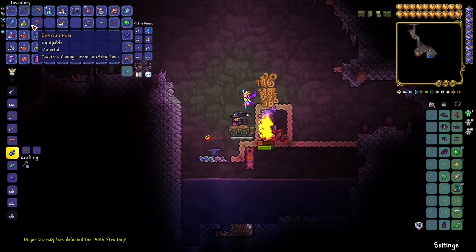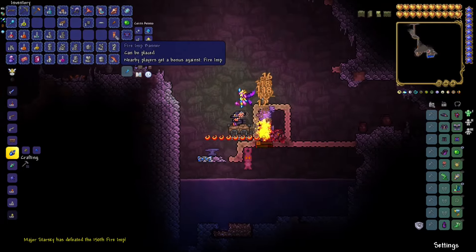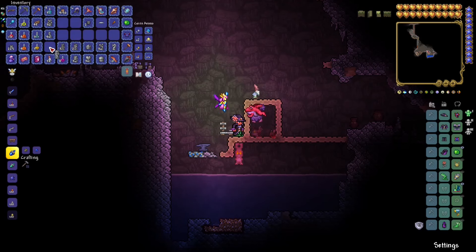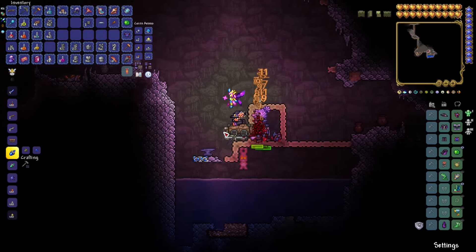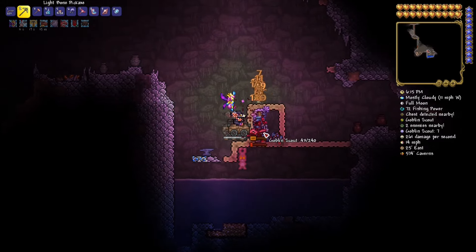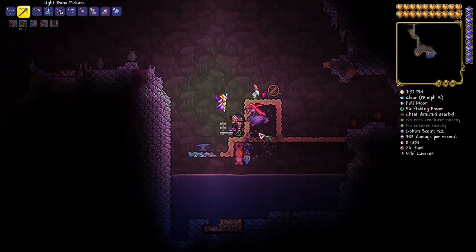Next, let's look at a few more statues. Let's do goblin scout next. Why goblin scout? Because this allows you to craft a goblin standard and summon the goblin army without ever breaking shadow orbs. This prevents future random goblin invasions, which can be very annoying in hard mode. Keep that in mind.